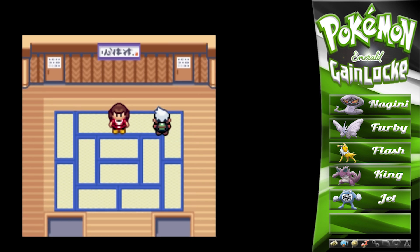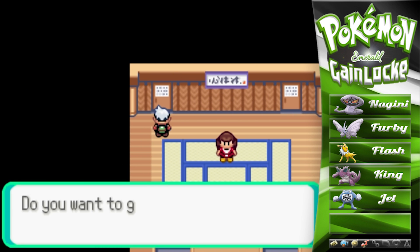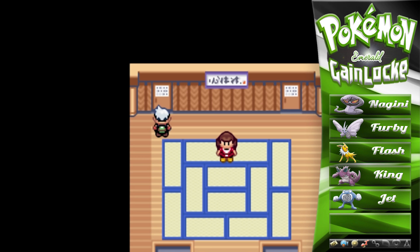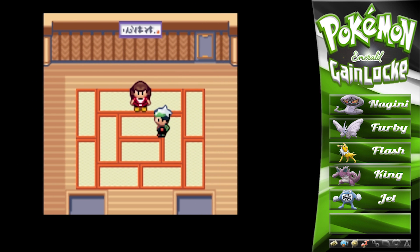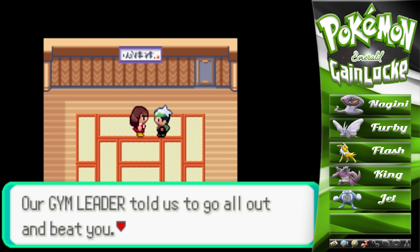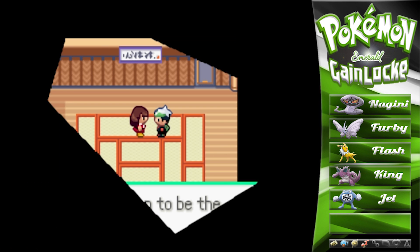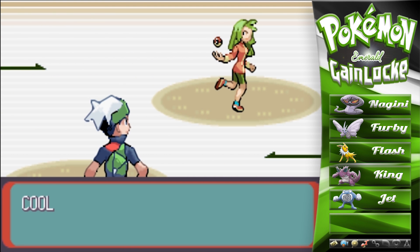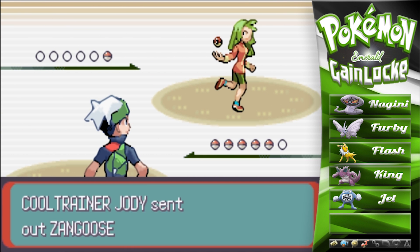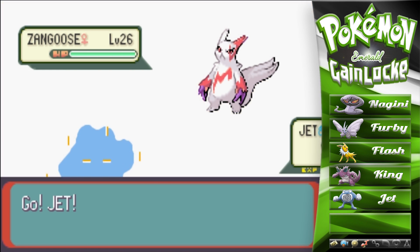We're basically just using these trainers to train up Jet. One-hit KO room and the strength room left — let's start with the strength room because the one-hit KO room scares me. Our gym leader told us to go all out and beat you even if you happen to be the leader's kid. Well, that's just kind of rude, Dad — though I guess you don't want him to let you win.